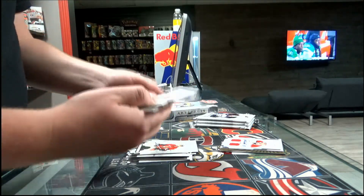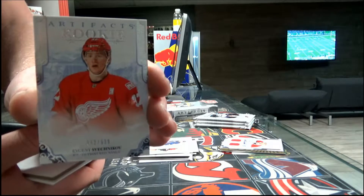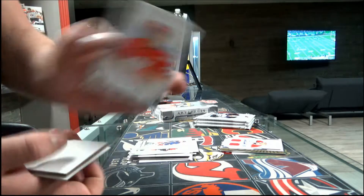Next pack — rookie out of $9.99, Detroit Red Wings. Shechnikov? Yeah, I have to go fast though.